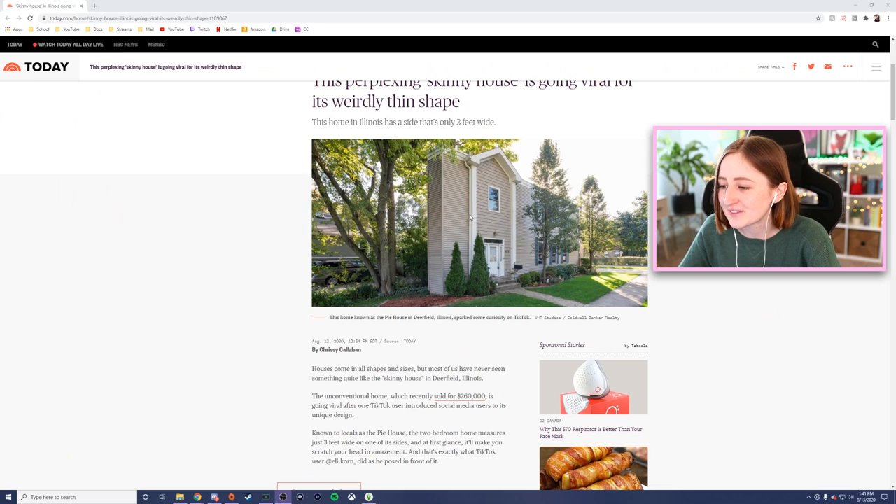Fine, I'll do it. Fine, I'll build the skinny house in The Sims. If you don't know what I'm talking about, there's this trend going on about this skinny house — the pie house, as some people call it. This person on TikTok made a video showing off the skinny house in their neighborhood, kind of making fun of it because it looks so weird and small from the outside. One of the sides of the house is only three feet wide, and people are kind of losing their minds at this.